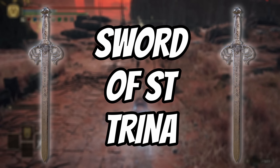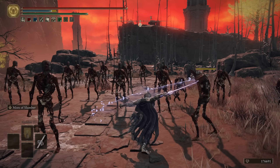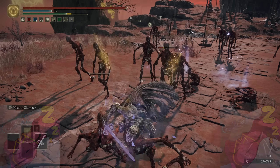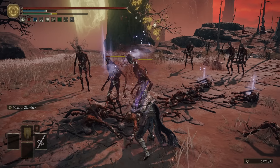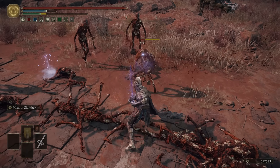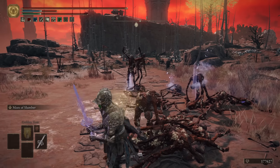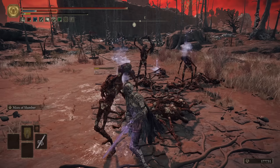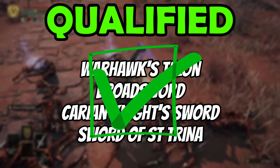Next up, we've got the Sword of Saint Trina, which has significantly more attack rating than the Coded Sword, but still isn't great. However, it's the only weapon in the game with inherent sleep buildup — and no, before you say it, torches don't bloody count. Being the only weapon in the game with inherent sleep buildup and a pretty great ash of war, it does have a significant advantage over most other weapons. So we can forgive it for its lack of attack rating and put it through to the next round.